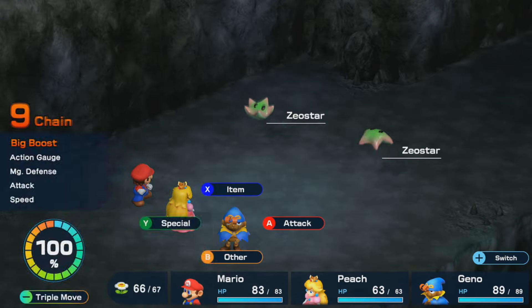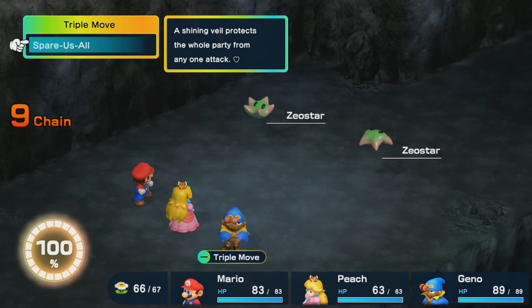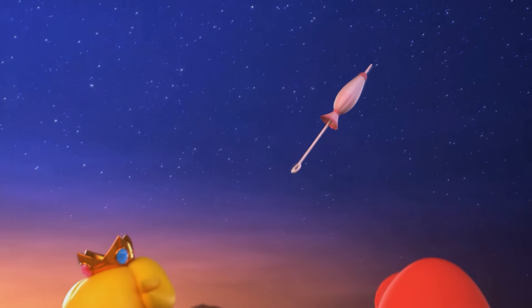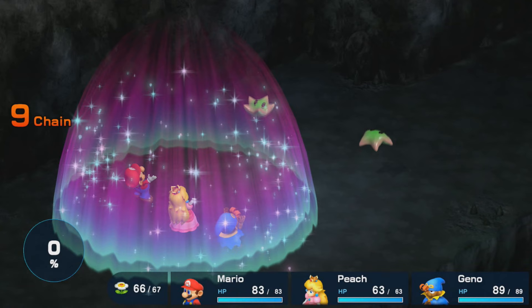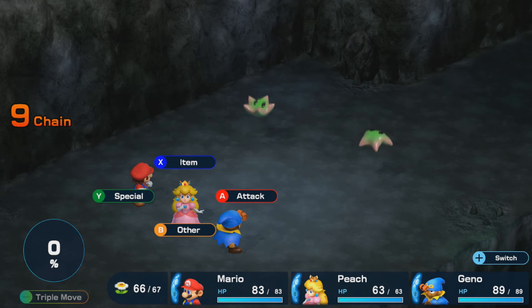Let's actually fight some of these enemies here and do the triple move for Geno and Peach. This move is Spare Us All - a Shining Veil protects the whole party from any one attack. So this is basically just an emergency defensive maneuver. Honestly, this is probably the worst triple move in my opinion. Because in a very dangerous boss fight, that could be very helpful, but in a fight like this, it's really, really not that useful.